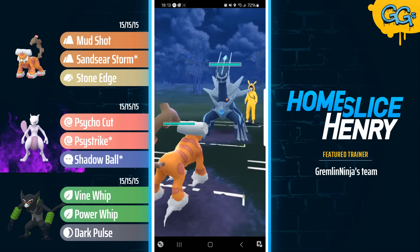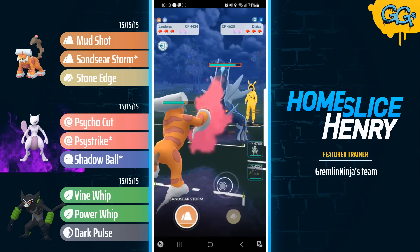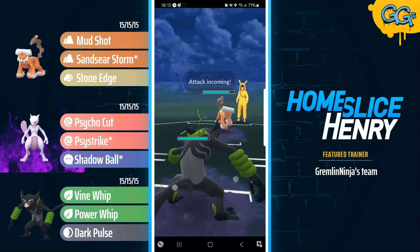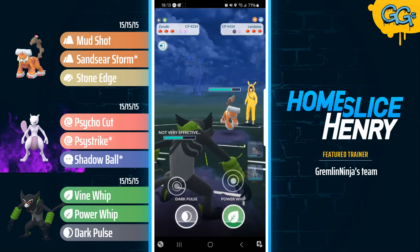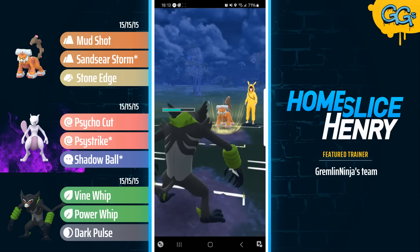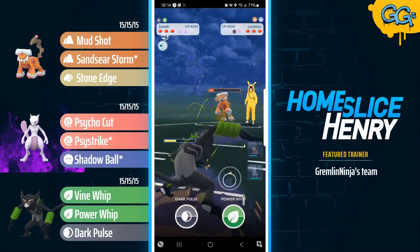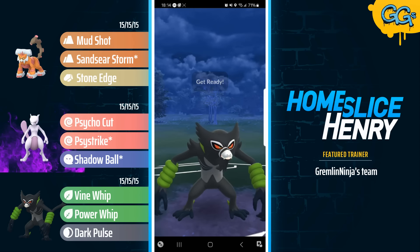Hopping into the final match, leading Therian Landorus — what do you know — once again into a Dialga. The Dialga, as previous ones have, is choosing to stay in here. Landorus choosing to farm up energy, and Landorus is going to go for a Sandseer Storm bait and gets the shield from the opponent — oh man, that is brutal for the opponent. They're going to go for the Stone Edge — that does not do a whole lot of damage. Continuing to farm up here, unfortunately it is going to be a lost Charge Attack priority as the opponent chooses to go for the Sandseer Storm. Sandseer Storm will of course come with the debuff. Zarude going for an undercharge, but unfortunately with the debuff it does end up being too much of an undercharge. Opponent just going straight Sandseer Storm here, so the Zarude is not very threatened by this matchup.